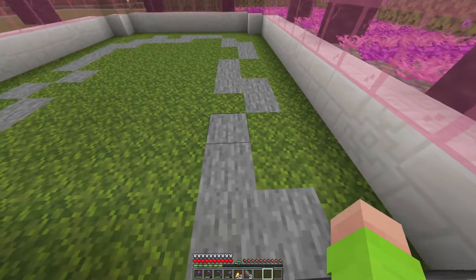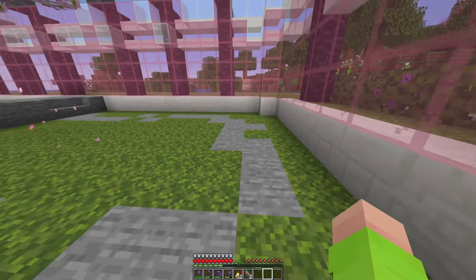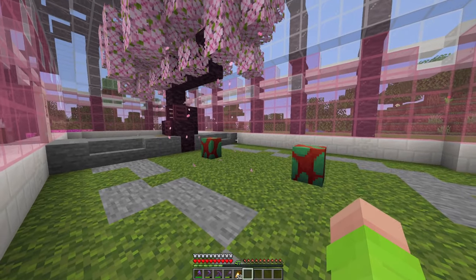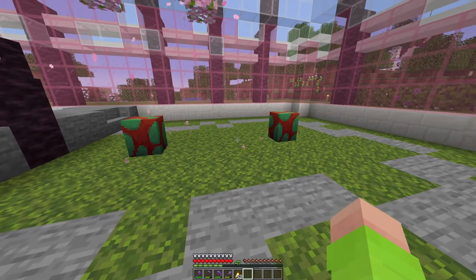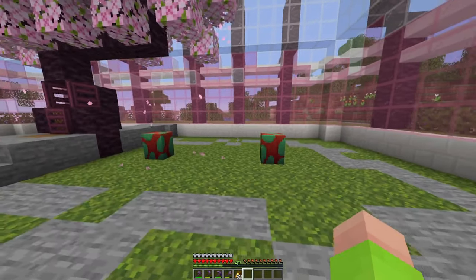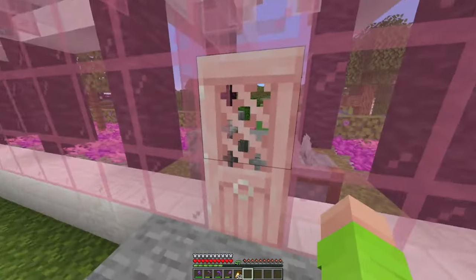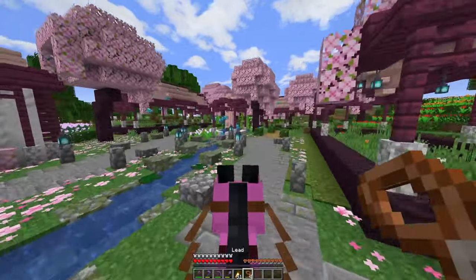I've added in a small little path here — I don't think it'll stay stone, I just put that in as a placeholder. I want to now put in the sniffer eggs, because I don't want to start detailing until I know how much space the sniffers are going to take up in this room, since these are some big boys when they're fully grown. I don't think I can have many in here if I detail this place too much, and it's going to take a while for them to hatch. So before that happens I want to go and grab some allays and put them in here too.